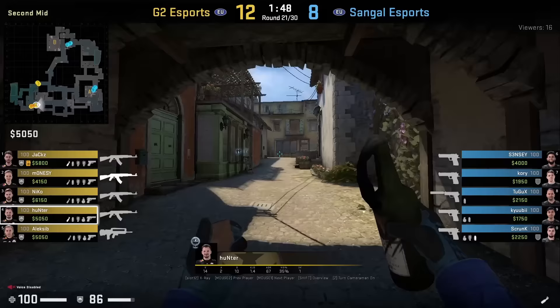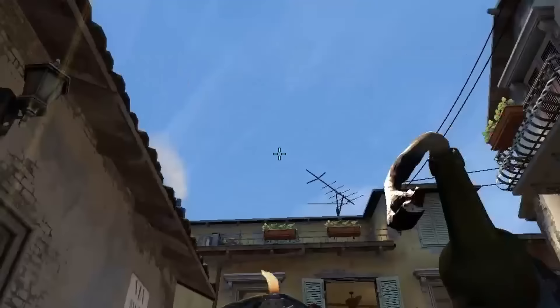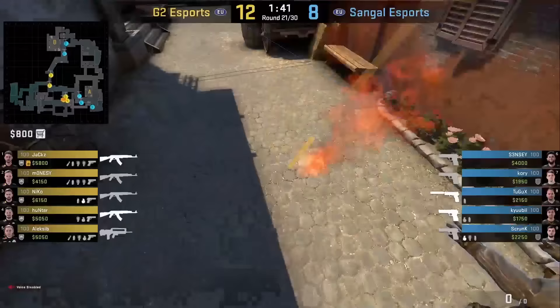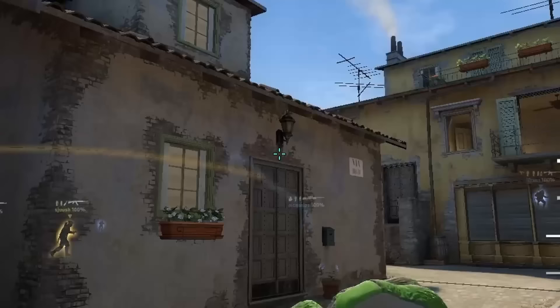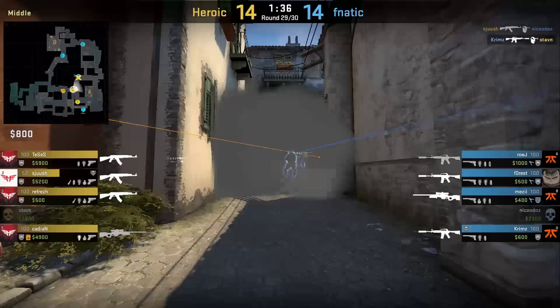Here's another way to throw fast control mid nades from hunter in second mid. For the smoke, get behind the small wall, aims here, then jump throws. However, this smoke leaves a little gap — here's a better lineup: Refresh throwing the same smoke needs to aim just a little higher, then jump throw. No gap. For the molly short, aim above the antenna and plant would meet as you're running forward and jump throw.